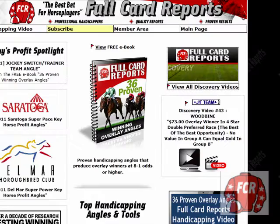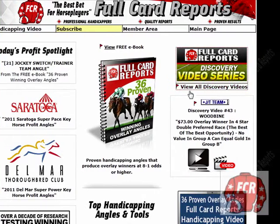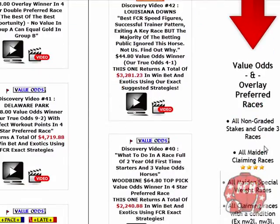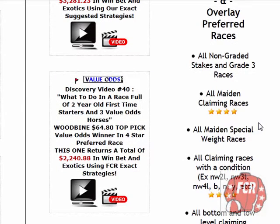It's on the turf and it's a non-graded stakes race. Over on the Horse Racing Digest page, if you follow the link to view all Discovery videos, the big red arrow gives you a listing of all the value odds and overlay preferred races. These are the races I focus on. I've got a better than average chance of getting a high odds winner in these races, and also a better chance that the favorite runs out and does not win.